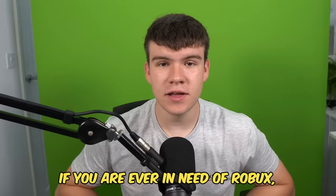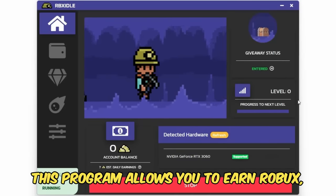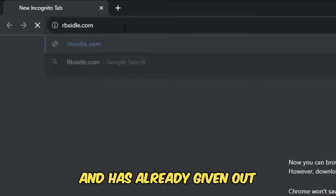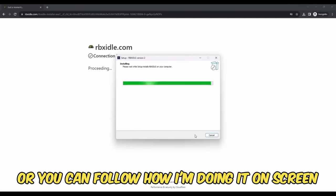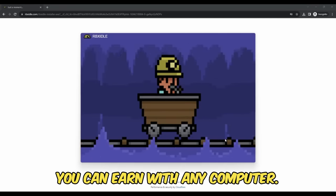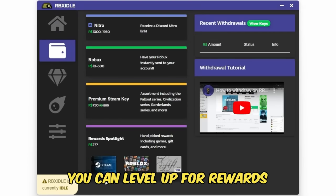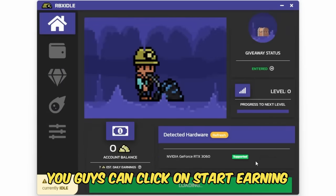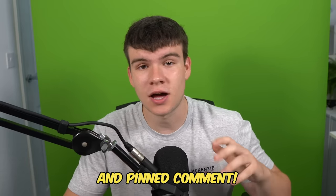Without further ado, let's get into it. But if you are ever in need of Robux and have a computer, go ahead and check out RBX Idol. This program allows you to earn Robux, gift cards, and more with simply a computer. This program has over 100,000 downloads and has already given out millions of Robux to a lot of players. All you have to do is go to the website and click on the download button. You can earn with any computer, and there are tons of ways to get prizes, such as Robux, gift cards, Steam, Discord Nitro. You can level up for rewards or earn prizes in Gold Rush giveaways. Once you have the program ready and downloaded, click on Start Earning and this will make your computer do the work completely for you. Head to rbxadol.com or click on the link down below in the description and pinned comment.